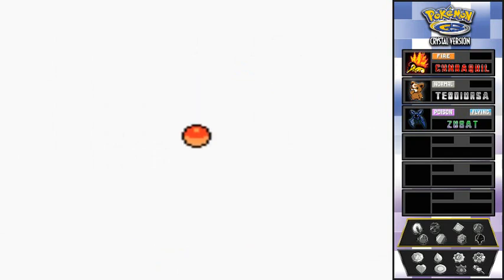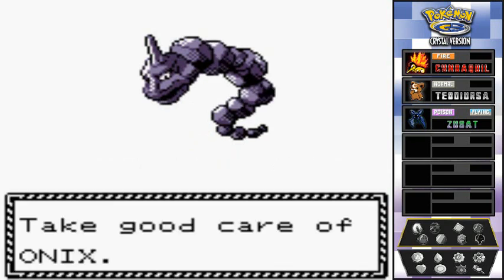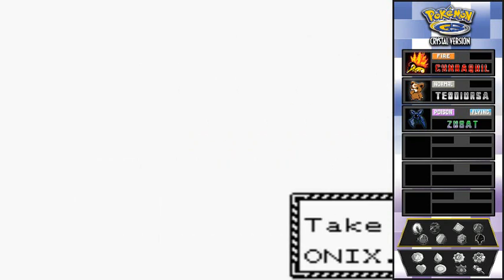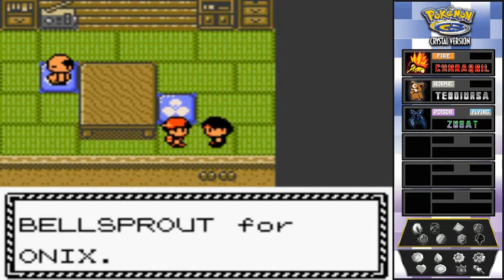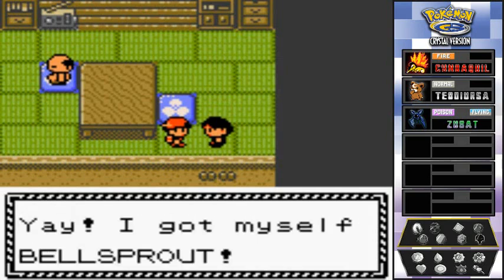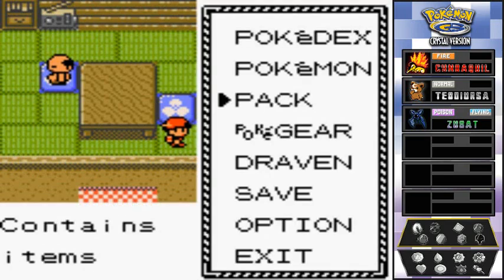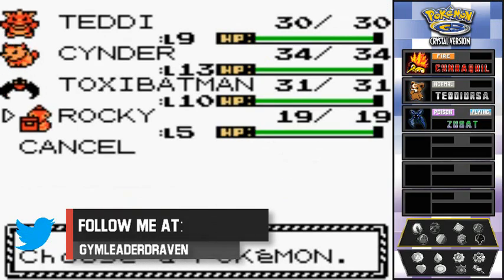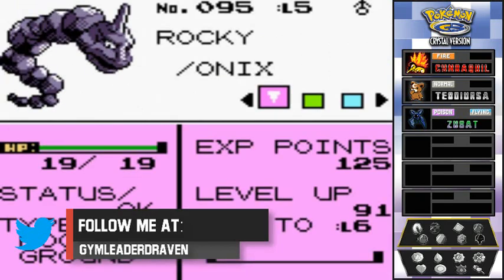Here we have Kyle's Onyx — it is a Ground and Rock type Pokemon, very useful for the very first gym. The downside is if you level it up too quickly, since it's a traded Pokemon, it will not obey you. So train it at your own risk — just train it as far as you safely can.